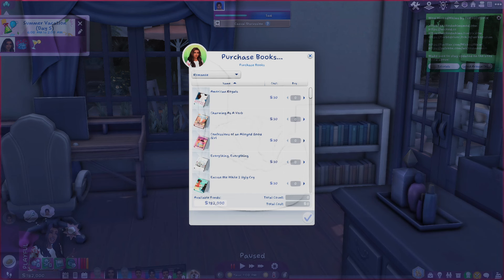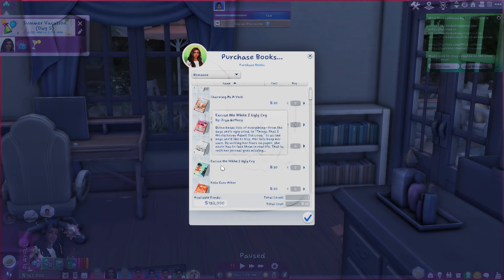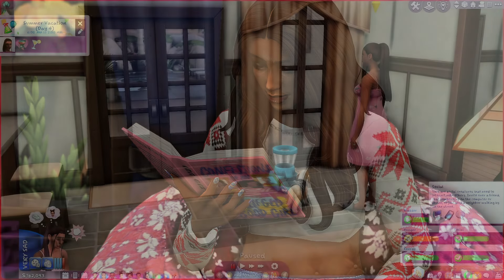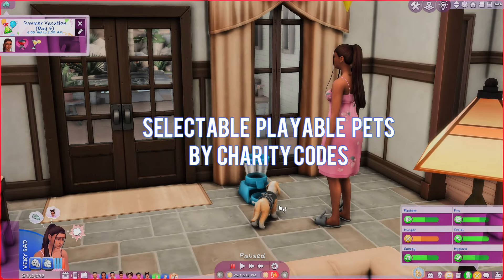Let me show you how it looks in game. The books are all here — I just used a regular bookshelf from the game, I click 'Purchase Books,' and they are all here. It showcases the title, tells you who the author is, and even gives you a brief description of the book. My Sim is going to purchase the book 'Confessions of Allegedly a Good Girl' and she is going to have a wonderful read. I love it — go ahead and download this mod.